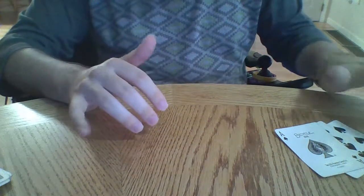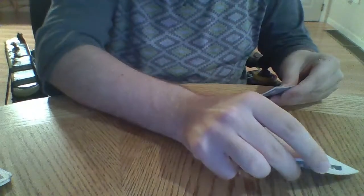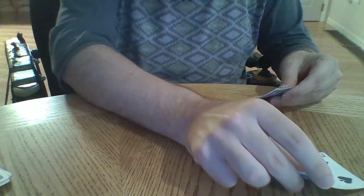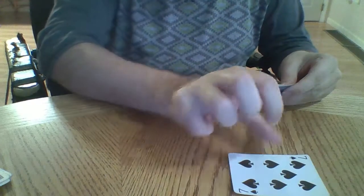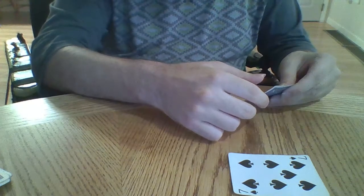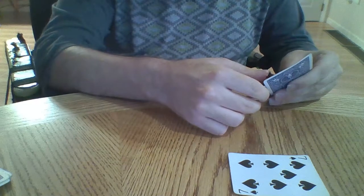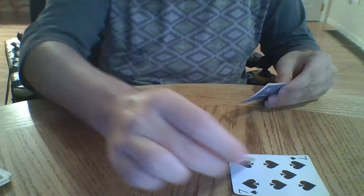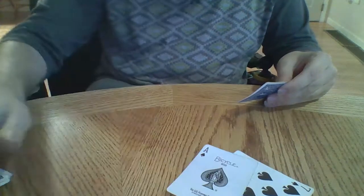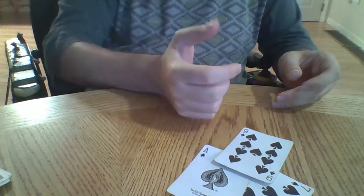The first person to lead is the person to the left of the dealer, so my partner on my left is going to lead. In this game, you have to follow suit if you can. My partner plays a nine, the picker plays the ace, and then I have to play the nine.